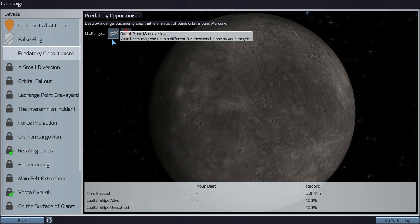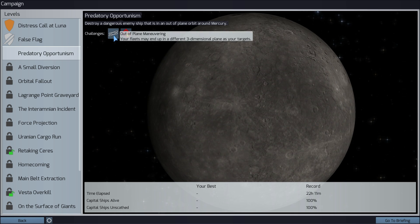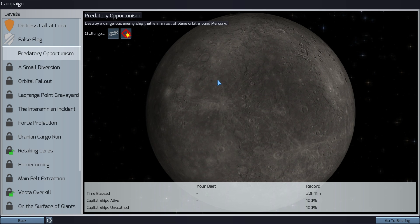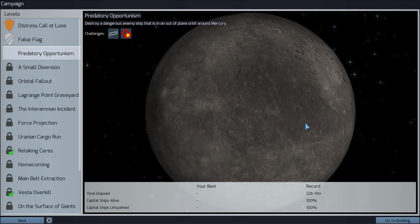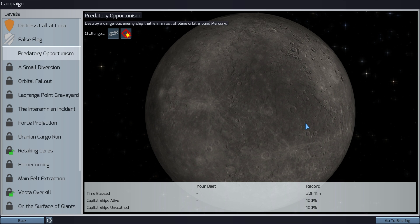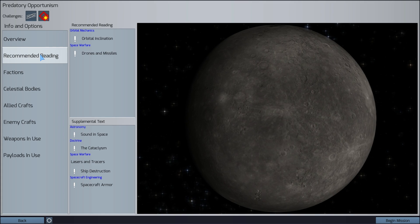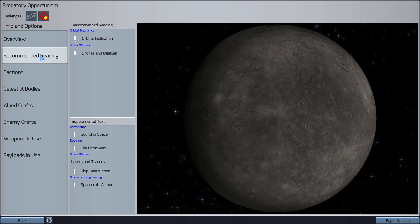There are two challenges I have to complete. One of them is out-of-plane maneuvering and one of them is fleet combat with a much more powerful enemy. This is going to be happening around a moon of Jupiter called Ganymede. This game is very complex especially if you've never played games like Kerbal Space Program or if you don't know much about orbital mechanics.